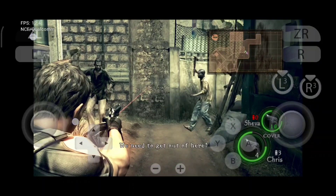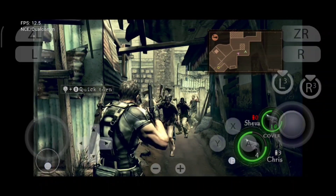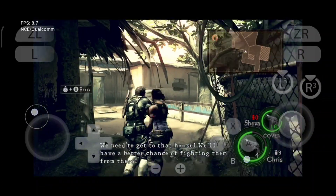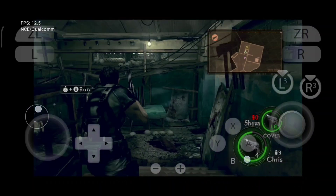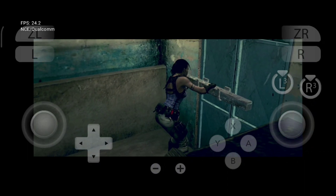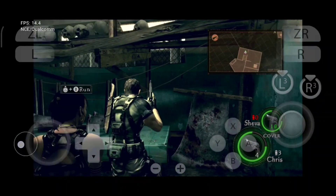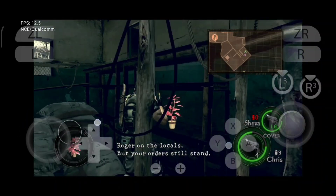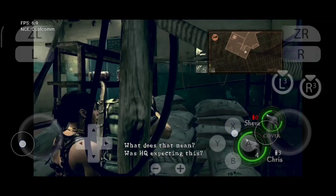We should keep moving — they'll find us soon. We need to get out of here. We need to get to that house. Come in, Kirk — the locals were hostile and we had to use force. We don't have any contingency plans for this situation. What does that mean? Was HQ expecting this?